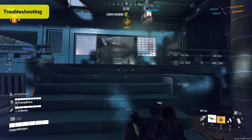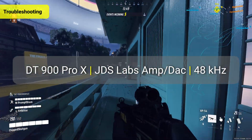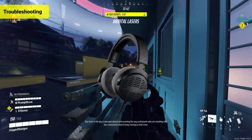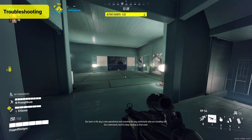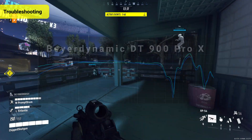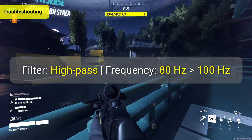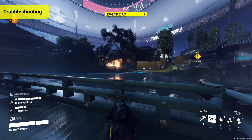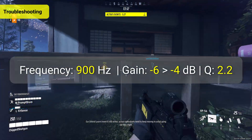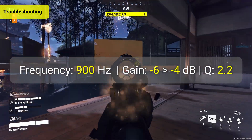As with all things there is plenty of wiggle room, and we need to talk about personal adjustments. These settings were tested by my ears using my gear — I'm wearing the Beyerdynamic DT 900 Pro X, a mostly neutral headphone. What if your headphones are V-shaped or have treble roll-off? For the high-pass filter, try sliding it from 80 Hz up to around 100 Hz or until the rumble goes away. For the mid-range, if the 6 dB cut is too much, pull it back — try shifting from minus 6 dB to minus 4 dB and see how that sounds.